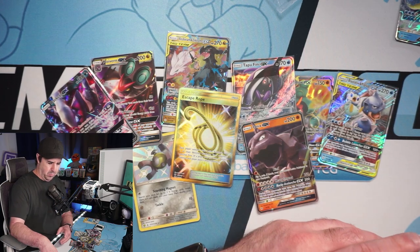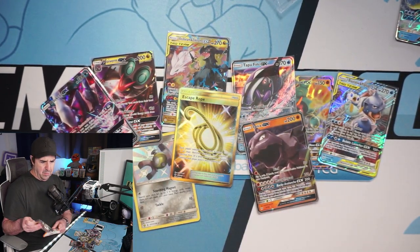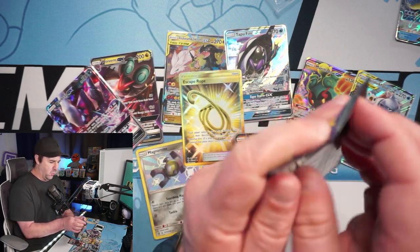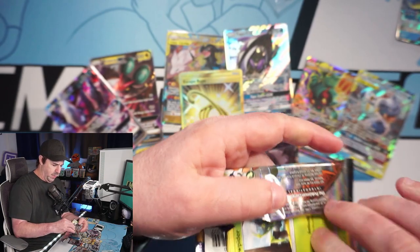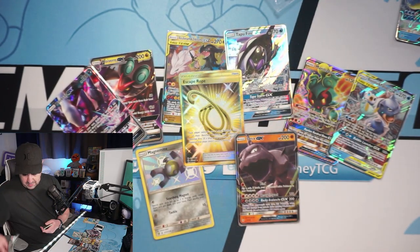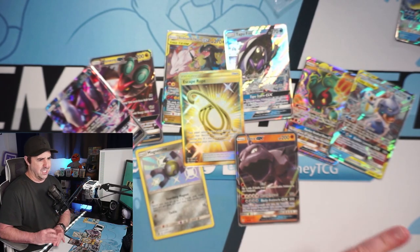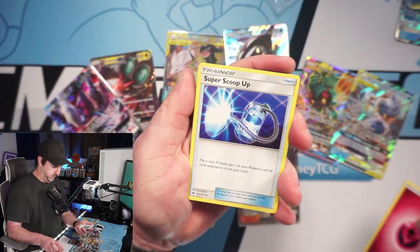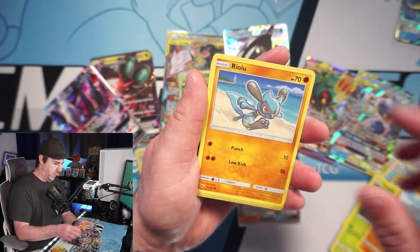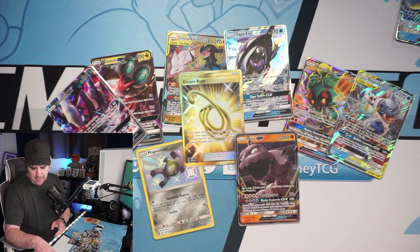We are killing it today guys — we really are. This is one more pack. I'm kind of feeling it today, we got the luck going, we're on a roll. I don't really like to stop while we're ahead but we might do one more thing after this. Let's see what we get out of this last pack — do we cool off or keep the streak going? We got a Super Scoop Up, Plumeria, Cedar, Dewpider, Tinkatink, Rhyhorn, Riolu, Cutiefly, Pansear, and a Butterfree. That is just fine — we killed it today!